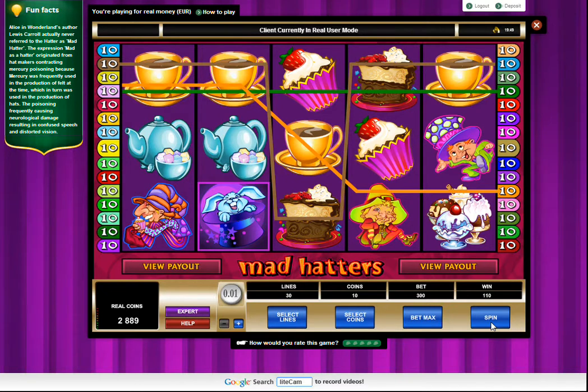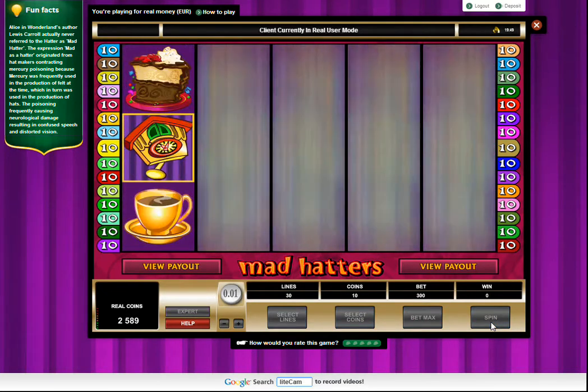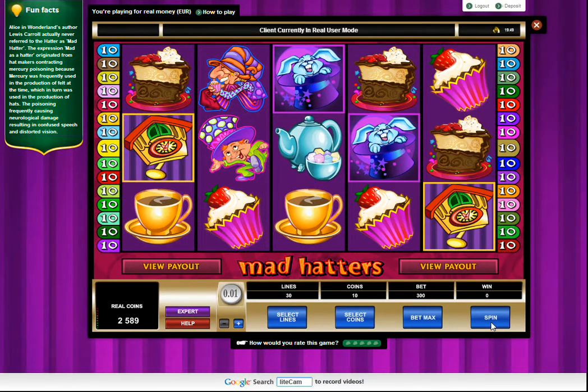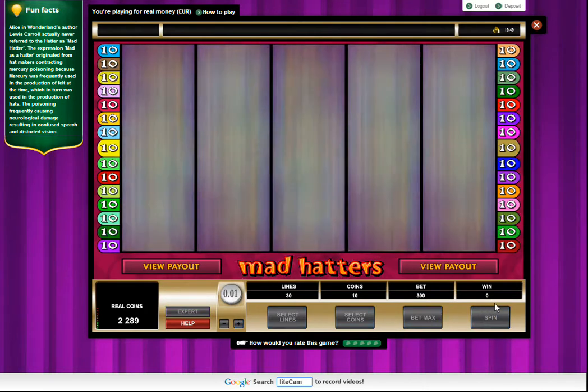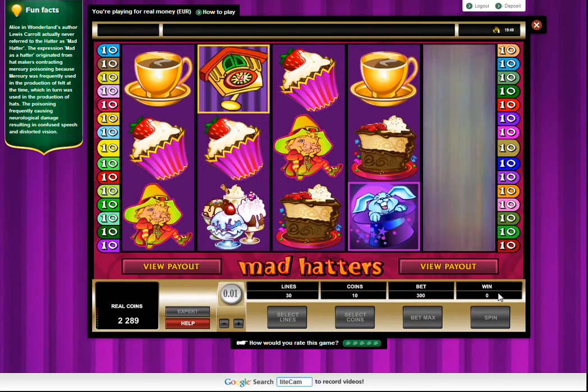So this is the Mad Hatter's Game by Quickfire. I'm on the Mr. Green site, and it's an Alice in Wonderland knockoff type game. That's what the pails are. There's a bonus, a cuckoo bonus. I'm quite familiar with the Quickfire library, but I have never played this game before.